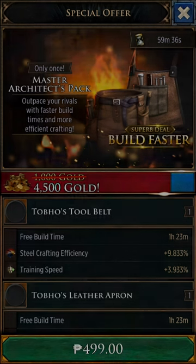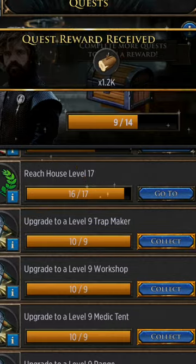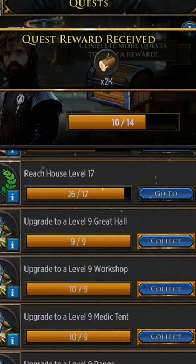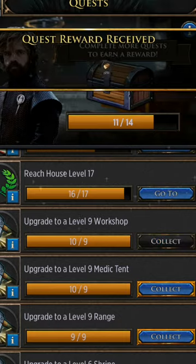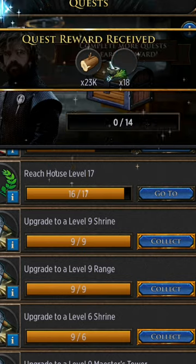If you don't have $20, there's a $10 version that will get you almost a four-hour boost in construction time. And for those on a tight budget, there's a $5 pack where you get one hour and 20 minutes in boost — so compared to the other packs, it's not a bad deal.